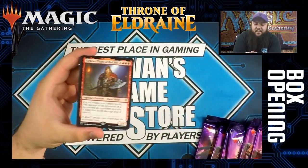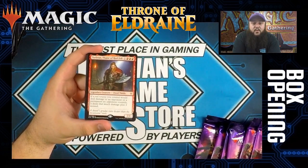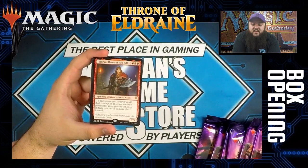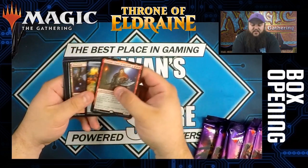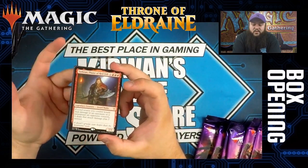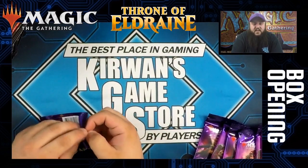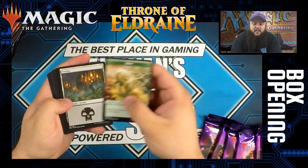Torben, Thane of Red Fell — this card has been much talked about around the store. It is a four-mana 2/4, colorless and three red, a dwarf noble. If a red source you control would deal damage to an opponent or a permanent an opponent controls, it deals that much plus two instead. Your shocks deal four to creatures, and any burn spells are plus two. The card itself is just insane — it's like 'I'm going to give everything I have plus two, my 1/1s are dealing three.' It competes at the four slot in mono-red and standard with Frenzy, but it will definitely play a role in the standard format at some point.